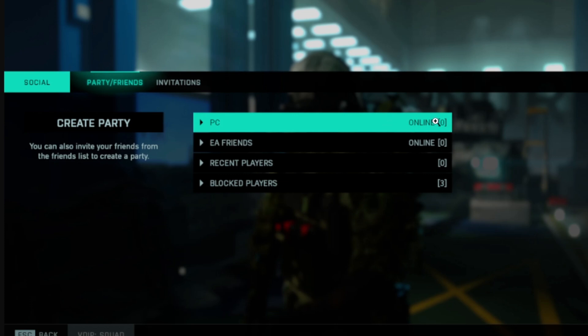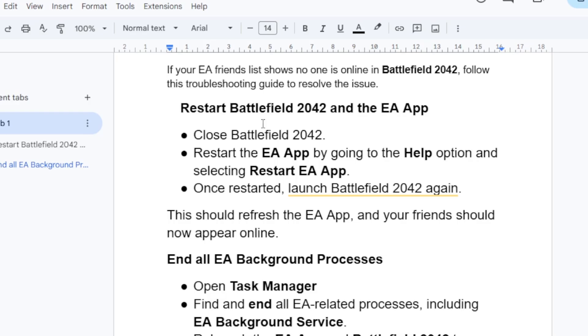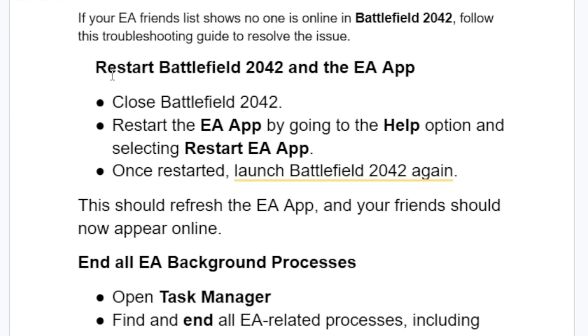The first step you need to try is restart Battlefield 2042 and the EA app. Close Battlefield 2042, then restart the EA app by going to the Help option and selecting 'Restart EA App'. Then relaunch Battlefield 2042 again. This should refresh the EA app and your friends should now appear online.